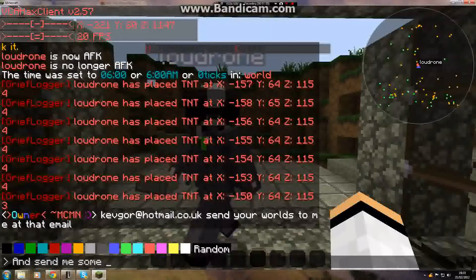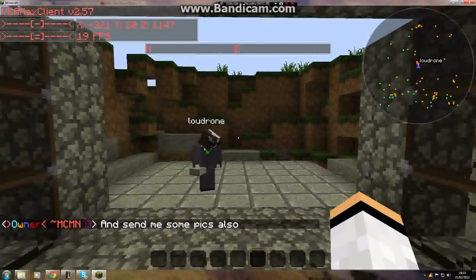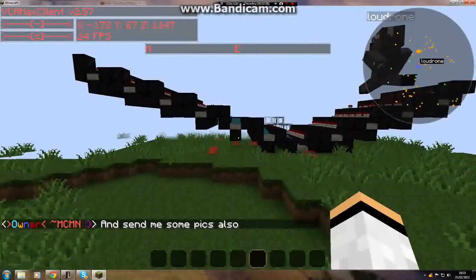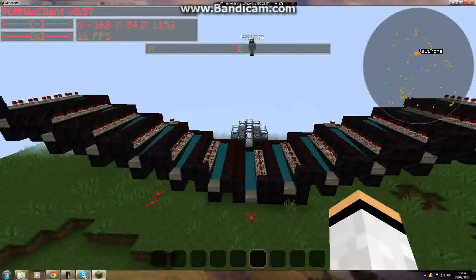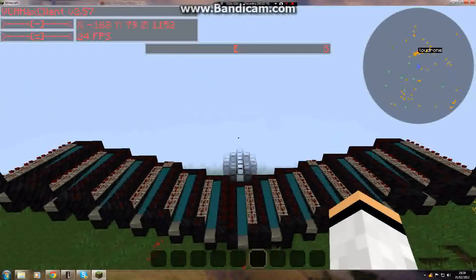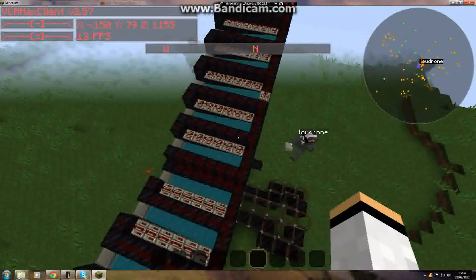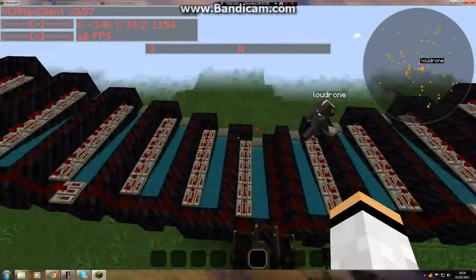Anyway, that was just our little redstone thing. If Kevin wants to come with me I will show you what it is — it's a TNT cannon. This is our mini TNT cannon that took us 10–15 minutes to put together. I did most of the redstone, but Kevin helped me a lot.